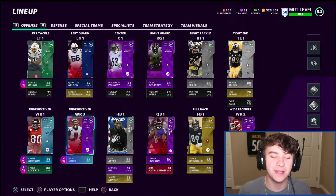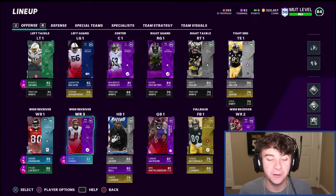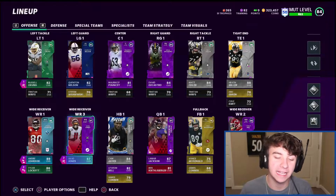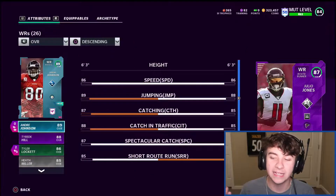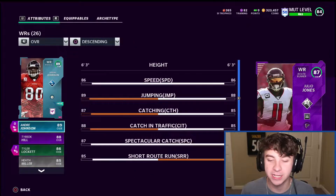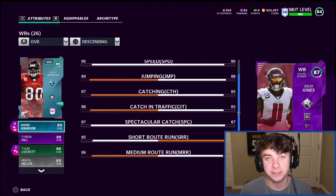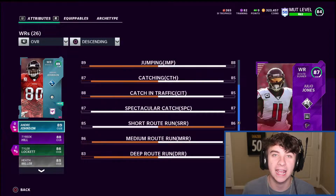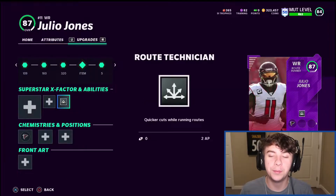Let's go check out our boy Julio Jones, what ability we put on him, and just look at his stats and show you guys the rest of the squad. There is our man Julio Jones, 87 overall, powered him up. His card is crazy expensive, so we bought his power-up and powered him up. He has 86 speed, 88 jumping, 85 catching, 85 catching in traffic, 87 spectacular catch, 86 short route running, 84 medium route running, and 80 deep route running. The ability we put on him was route technician — quicker cuts while running routes.